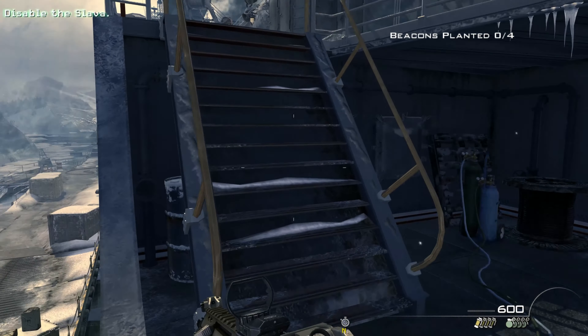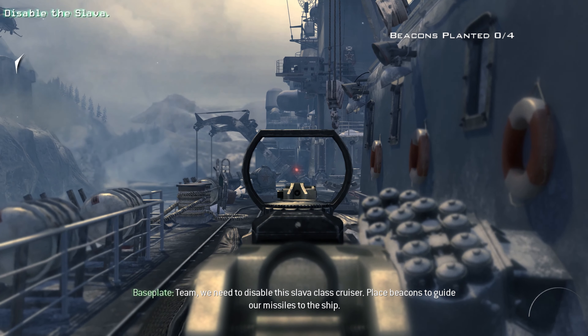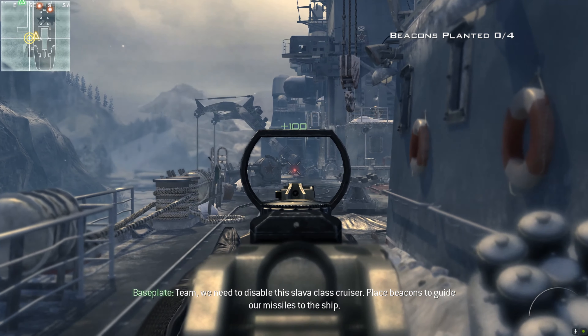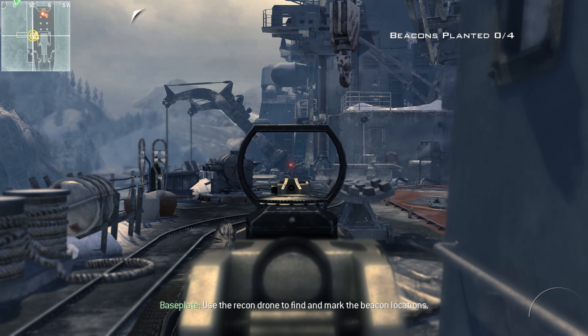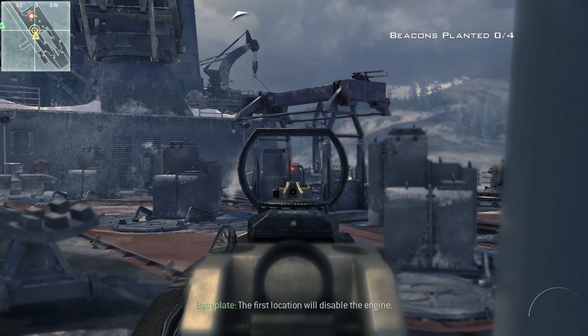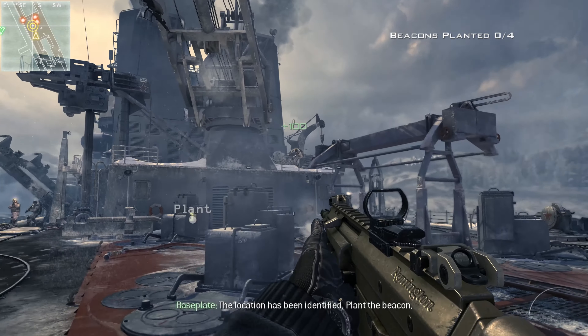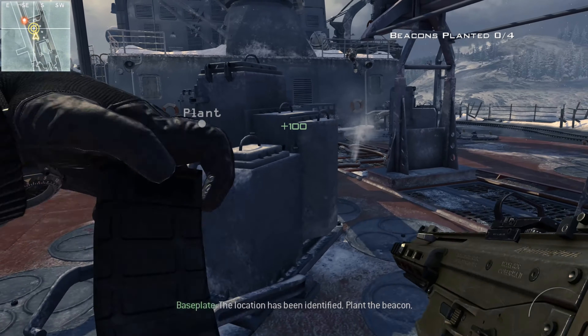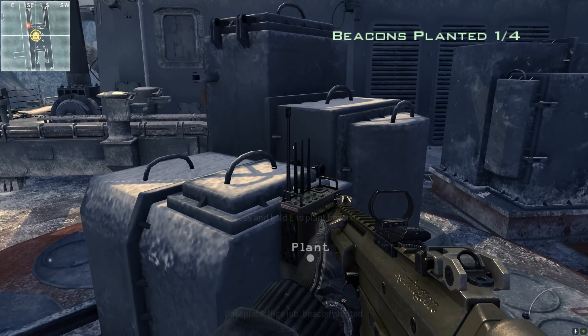Do you have any flashes? I do. Team, we need to disable this lava-class cruiser. Place beacons to guide our missiles to the ship. Use the Recon Drone to find and mark the beacon locations. The first location will disable the engine. The location has been identified — plant the beacon. Nice job. Beacon planted.